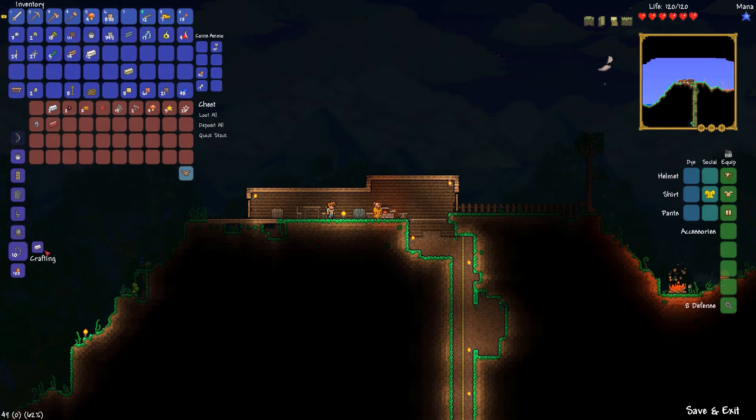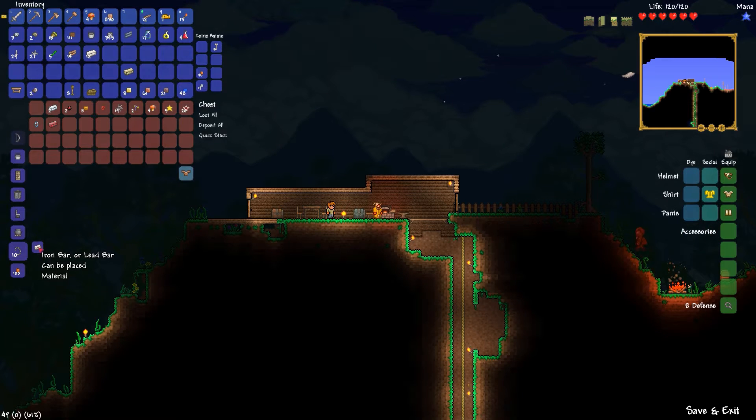While I'm back here doing some work making bars, I might as well show you guys the chain. Some of you probably already know the chain is something you climb — it's just like the rope, basically, except you can craft it, which is kind of cool. You can buy the rope from the merchant, which I'm going to work on getting next, but the chain is something you can craft yourself. You can make ten chain by simply using one iron bar or lead bar, whichever you get.